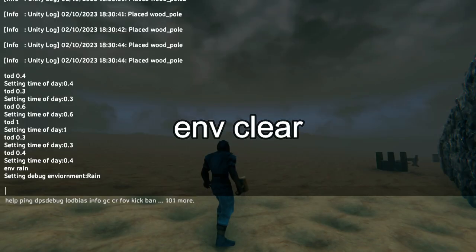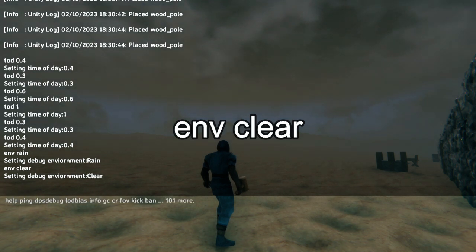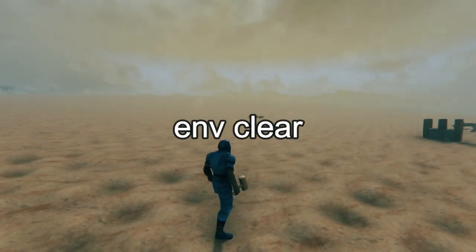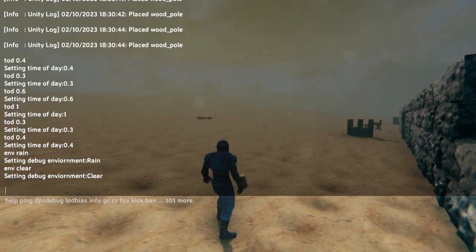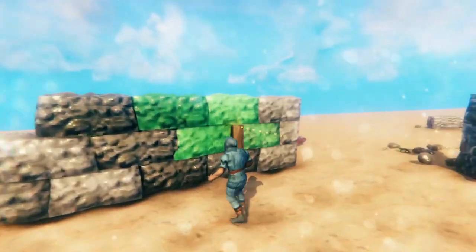But now if you want to clear the rain, all you have to do is type ENV clear. So normally when you're making content or taking photos, you'll go in, type ENV clear, and then also change the time of day to whatever you need it to be.